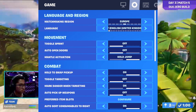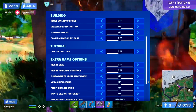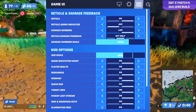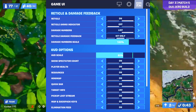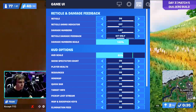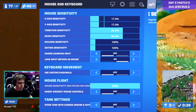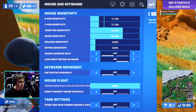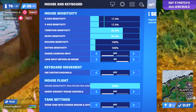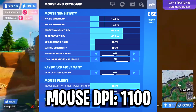For his game settings, he's got toggle sprint off, auto open doors off, mantle activation on hold jump, he's got the auto pickup weapons turned off too, and he's got his auto sort consumables to the right turned on. For his HUD and reticle options, he's got his reticle on, his reticle ammo indicator off, his damage numbers are on list, and his reticle damage feedback is on hit only with the number scale on 100%. His HUD options are pretty default except the HUD scale that is on 80%. For his mouse sensitivities, he's got his X sense on 17%, his Y sense on 17%, his targeting sense on 65%, and his scope sense on 65% as well. He's also got the default building sensitivity and editing sensitivity, and his mouse DPI for all of these sensitivities is on 1100 DPI.